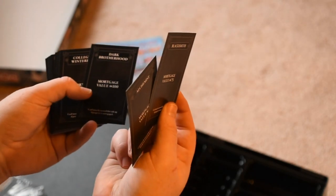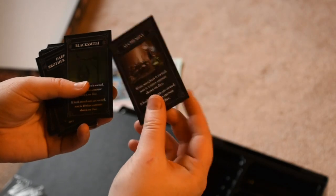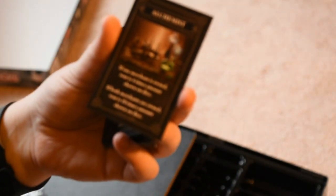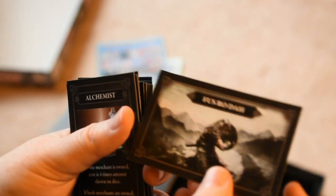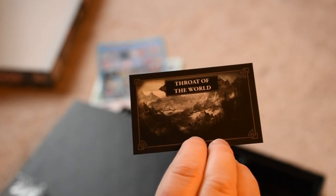Blacksmith, Alchemist, Dark Brotherhood — they've got little illustrations on them. And in case you couldn't see, here's what the Fusroda cards look like up close. And the Throat of the World cards.